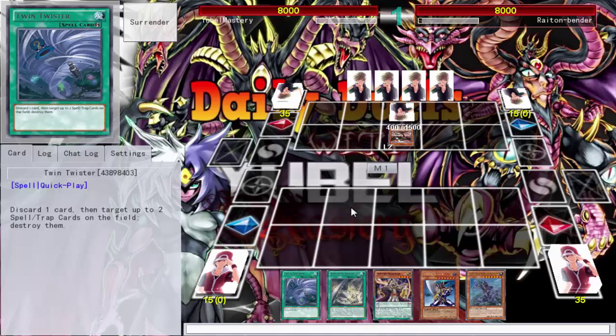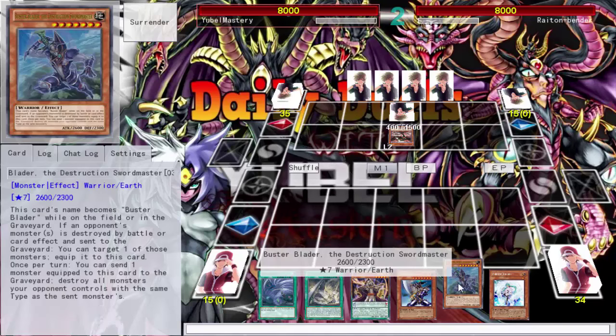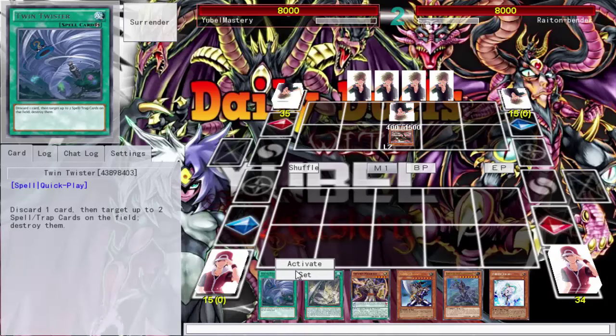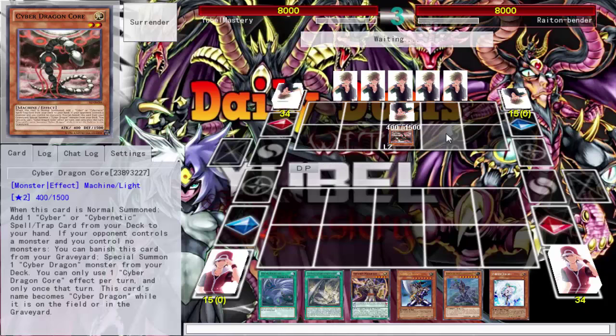I went into Beals but the effects were negated anyway. I have a low-level tuner but don't have anything to pendulum summon. Of course I drew you — you're at one. I really don't have much right now. I need to draw into my pendulum scales to get the ball rolling, but outside of that there's not much I can do. I'll end my turn and take it slow.